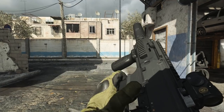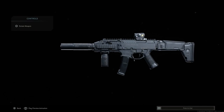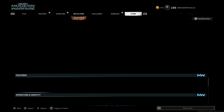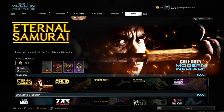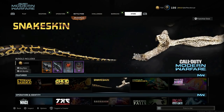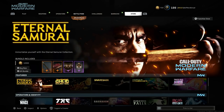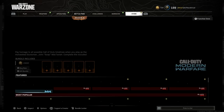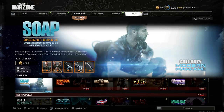Here's the final design for one of our variants — the Scorpion EVO 3A1 — but first I want to back out and go to the Warzone menu, because for some reason in the Modern Warfare store there's no Soap operator bundle. For some reason it doesn't show in the Modern Warfare store, which is strange because it's a Modern Warfare weapon.